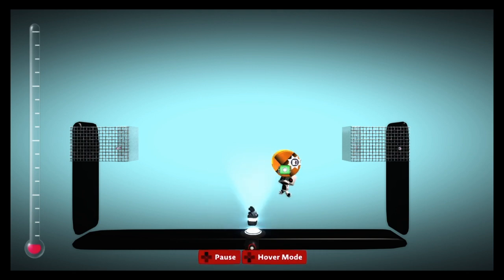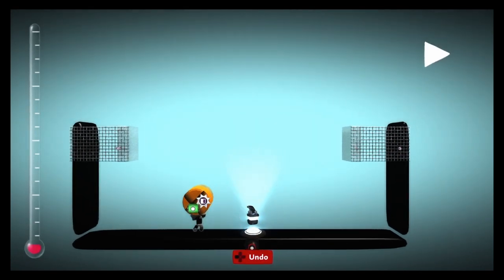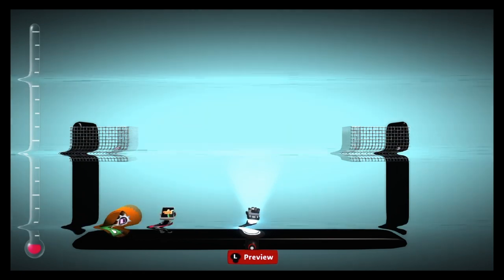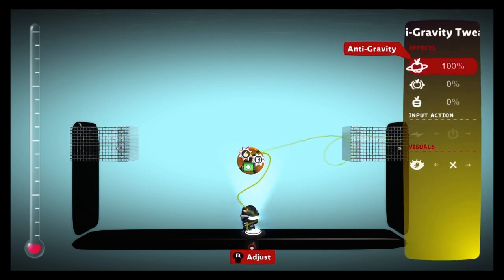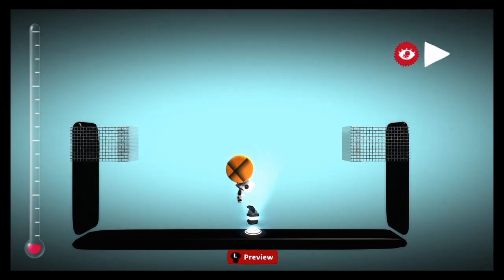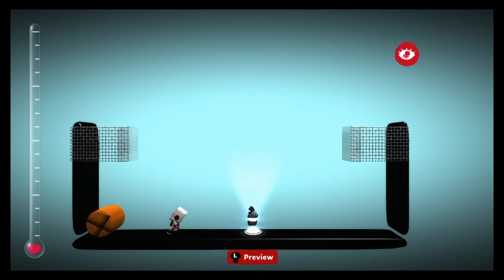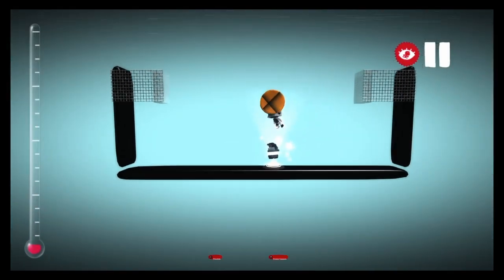Using my grabbinators I can actually grab them. Next, depending on the height of your court, if it's impossible to get the ball in, don't panic — just get an anti-gravity tweaker. Mine needs to be at about 30% anti-gravity. That can happen, but I'll tell you what to do to prevent that in a minute.